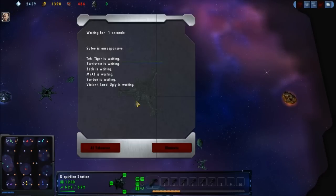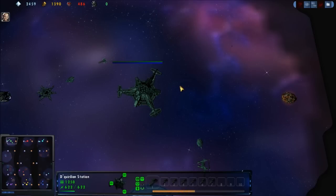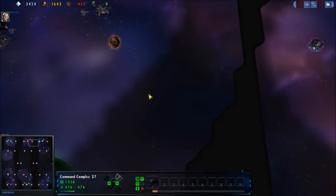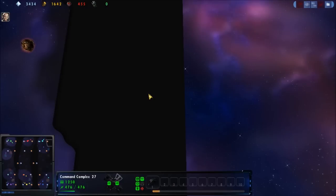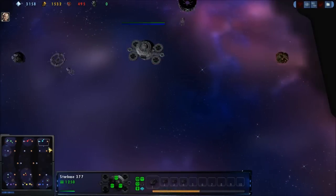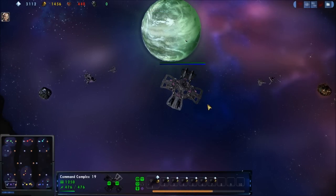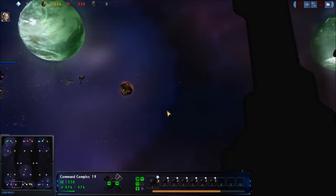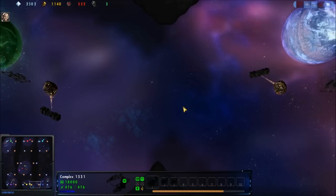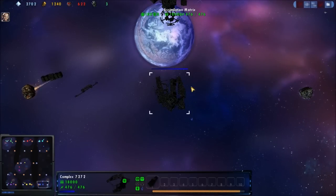Starting off the top team: Mr. XT as the Green Romulans. His teammate as the Red Dominion. And Zeb and Zweistein sporting the Teal Federation. Now popping down to look at what they are facing: a Purple Dominion - this is Shudei, haven't seen this guy around in forever, welcome back. The Yellow Borg, Ugly the Great, and the Blue Borg over here is piloted by Tigger.